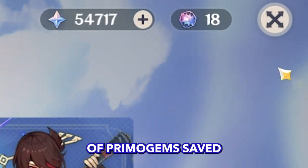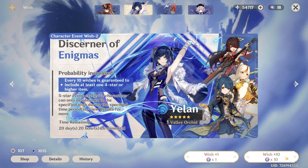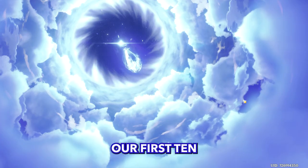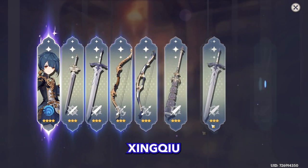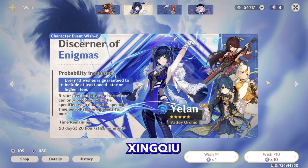For the pulls I have a lot of Primogems saved and I'm pretty deep in pity, so in 20 pulls we should get a 5-star, but we still need to win the 50/50. For 4-stars I have Beidou C6, Ningguang C6, and my Xingqiu is C5 — so I need only one more copy of Xingqiu and I'm done with 4-stars in this banner. First 10-pull — no 5-star. Let's skip. Xingqiu finally! After one and a half years of playing, I have C6 Xingqiu!